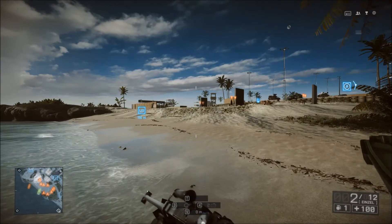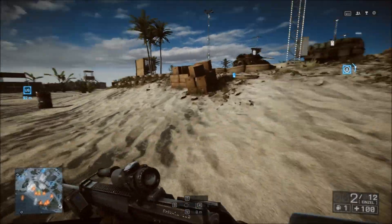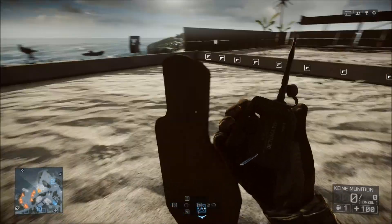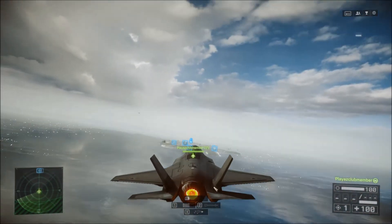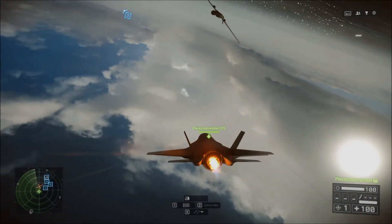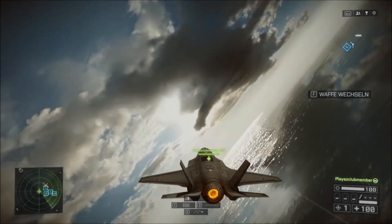Hier haben wir das Problem: wir können erst düsen fliegen, wenn wir tot sind. Also Düsenjäger können wir nur direkt einsteigen, wie in der Map auch. Früher konnte man noch landen und starten, und fand ich eigentlich recht nice. Aber jetzt geht es nur noch so. Willkommen im Düsenjäger. Wir haben jetzt solche Ziele hier oben, dass wir das auch ausprobieren können. Hier kann man ein bisschen lernen, wie es mit dem Düsenjäger fliegen ist.